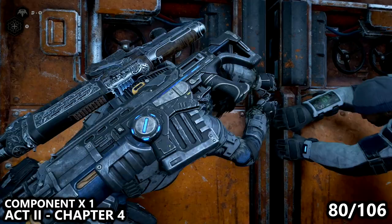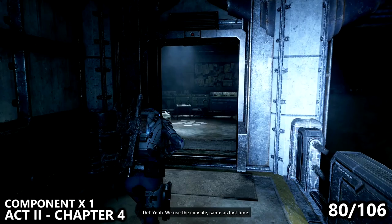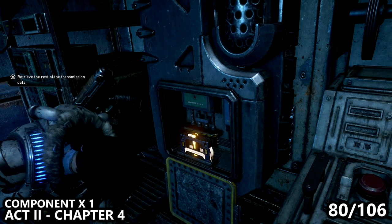Next up, we'll go inside of the Communications Tower. Once inside, take a left-hand turn — there is a side room in here, and before powering on the Communications Tower, you'll probably want to grab this component.